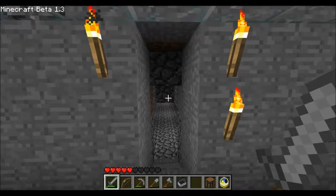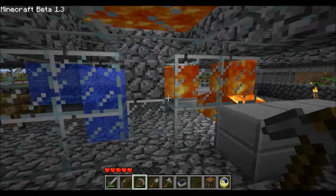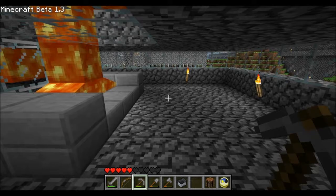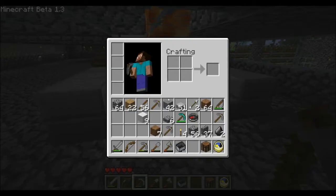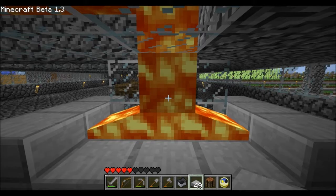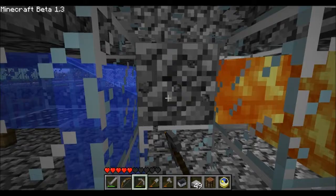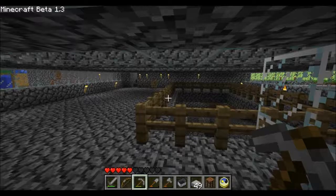Bonus footage! A couple other things I just wanted to show you guys real quick. A couple things I added to this second floor here. Number one is an incinerator. So let's say I don't want this anymore — I'll throw it in there, and it's gone. Sweet. And then of course we have the magical unlimited supply of cobblestone maker. That's pretty cool.